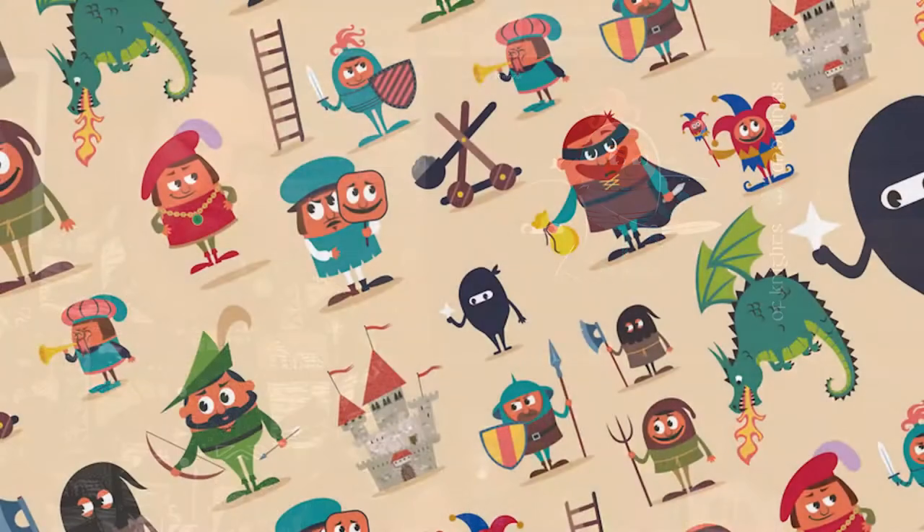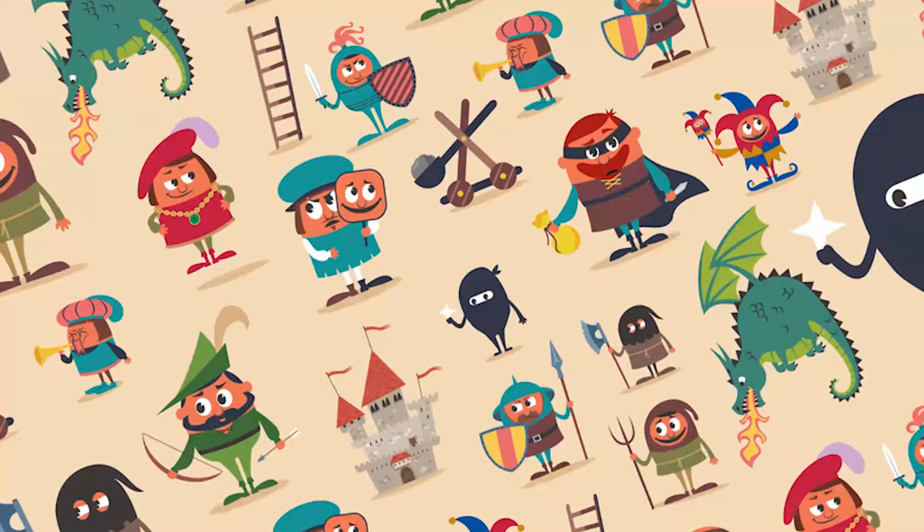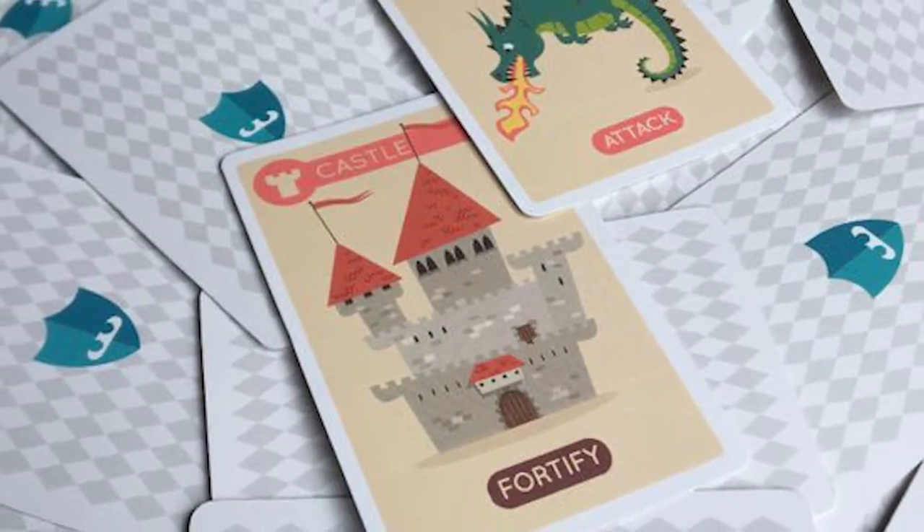Hey guys, welcome back to another Unfiltered Gamer card game review. Today's game on the tabletop is called Of Knights and Ninjas by Blue Fox Games. It plays two to six players, takes about half an hour, and is for ages 10 and up. In the game, you're basically trying to gather a collection of cards representing your kingdom — castles, princesses, kings, queens, knights, peasants, ninjas, dragons, archers, bards, merchants, ladders, and catapults.